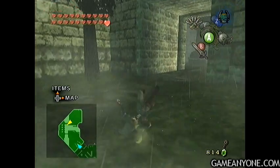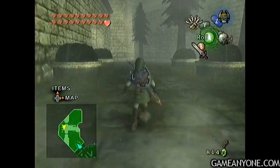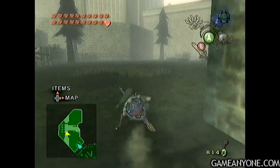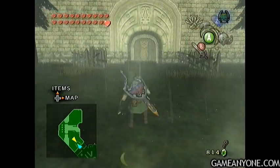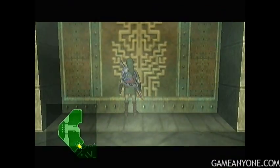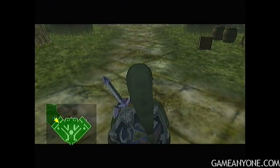Hey guys, welcome back to Let's Play Twilight Princess. We've just defeated the fourth round of the King Bulblin, and we're pretty much done with him. We're not gonna see him anymore, but we did get a small key, so we just need to head back. That's really all there was to do in this little northwestern section.